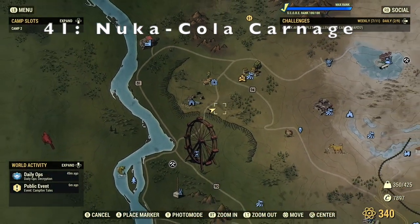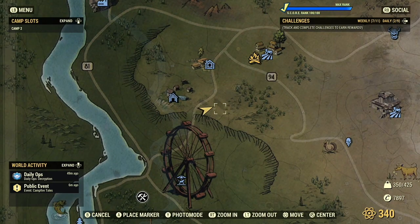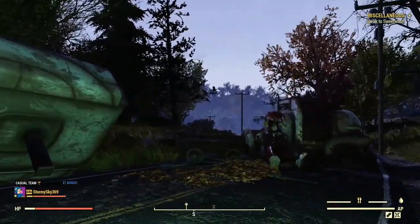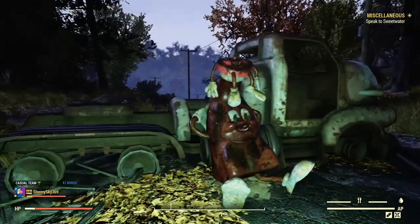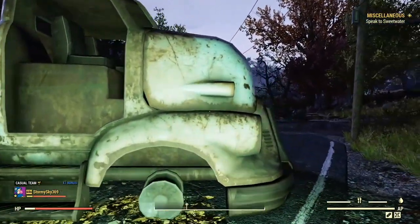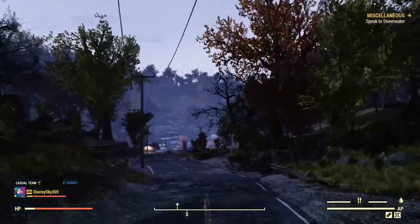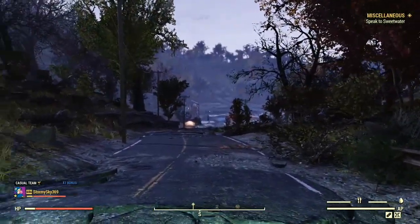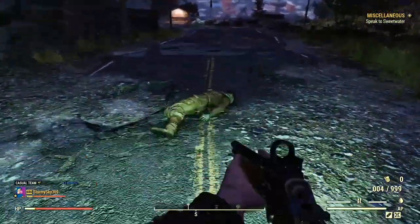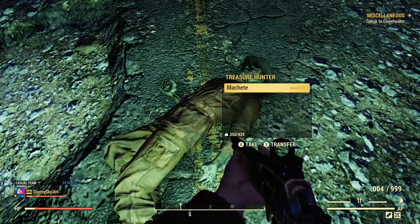Location 41 is Nuka-Cola Carnage, with a short description that reads: a crashed Nuka-Cola truck on the highway. Very basic — let's check it out. I don't know why but I find this really creepy. There is more than creepiness to this location though. Just down this road heading towards the fairground, we have a random spawn location — nine times out of ten I find enemies here, like mutants.